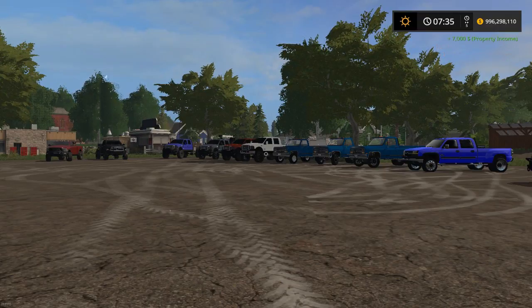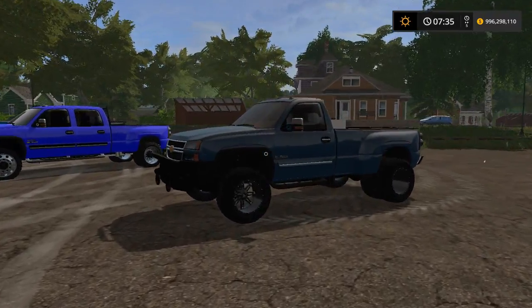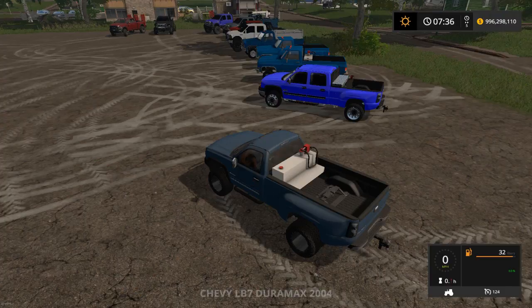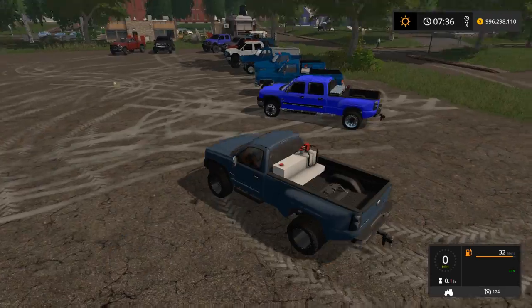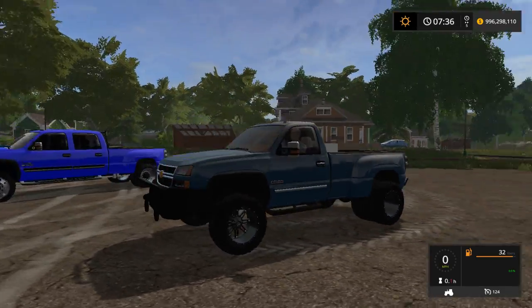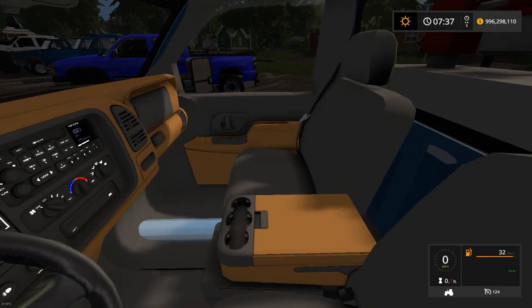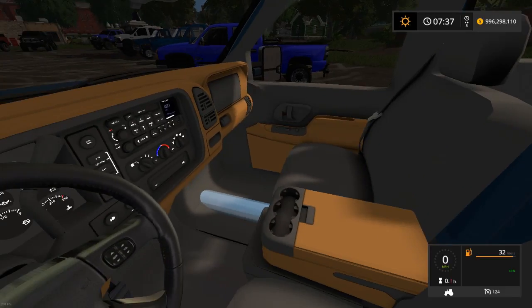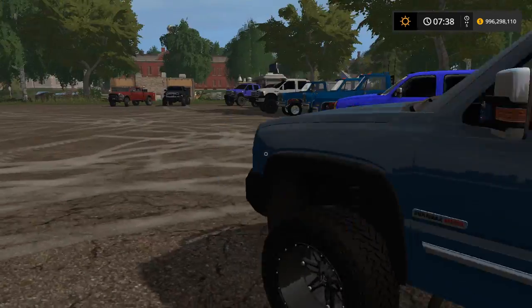Welcome back to another mod spotlight — we've got a lot of mods today. Starting on the right, this is the Duramax Truck V2. The only thing done to it is this awesome looking interior — I've got the fuel wheels on it with a nice blue finish. I'm just going to show off this interior. It's V2, link will be down in the description below. It took him a year to make it, so enjoy.